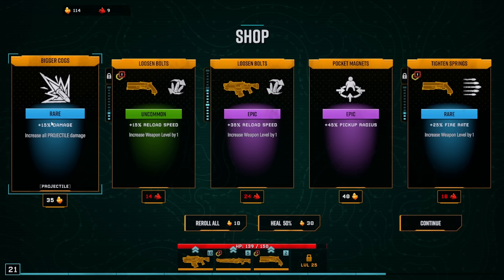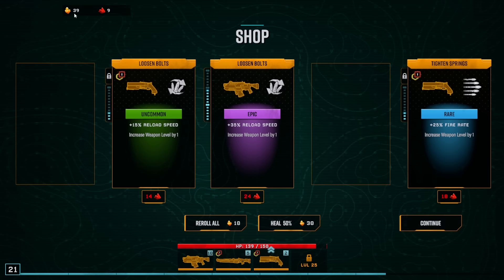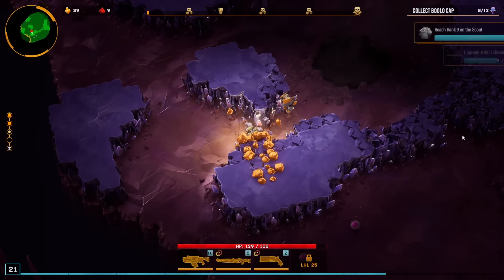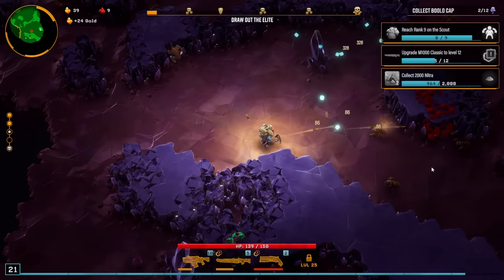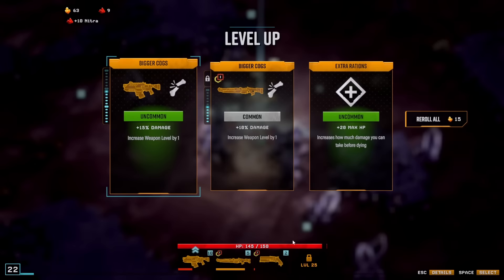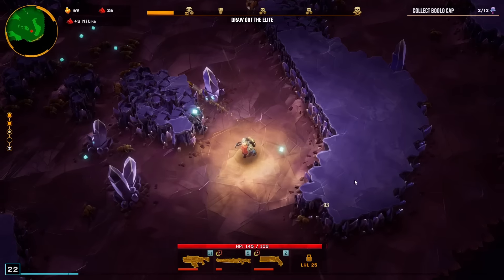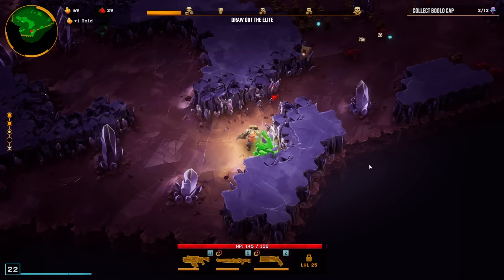I can definitely reroll to find passives. 15% damage for 3 gold — come on. I'm going to take the crazy pickup range and damage on everything, and leave the 39 gold for the next round. There's no reason to spend here and not be able to use anything — we have two more rounds of shopping. We found the same quest as previously, which is the Bolo Cap. Upgrade the Classic 12 levels — that may or may not happen. The main idea is you mainly level up one weapon, and I'm doing that with my main weapon. I'm always getting value for money.